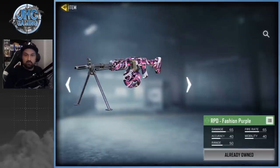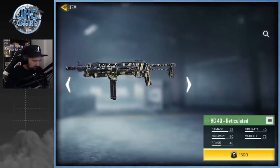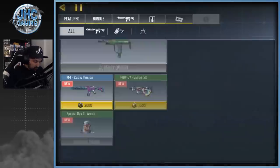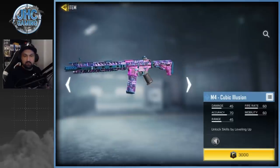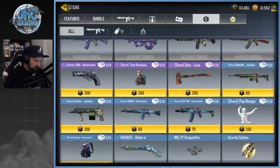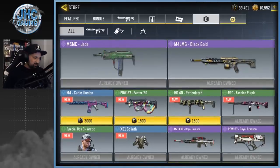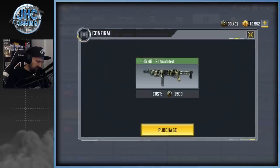Now for the four new weapons — there's one I already have, an old uncommon skin, which is pretty bad. There's an HG 40 with a reticulated skin that doesn't look great. The Easter PDW is pretty cool but it's not a rare — no perks. The only rare edition is an M4, and we already have tons of M4 skins. It's not a great weapon — super slow time to kill. So basically there's nothing I'm excited to buy. I'll get everything just for collection purposes.